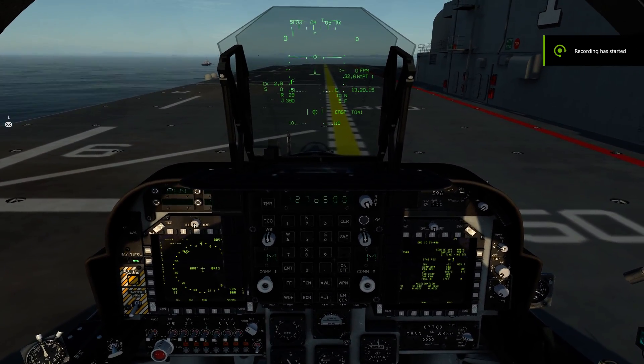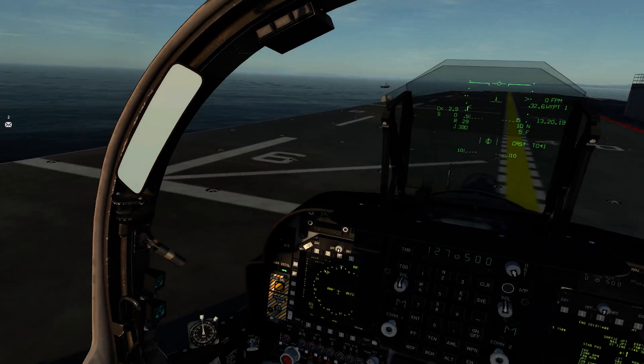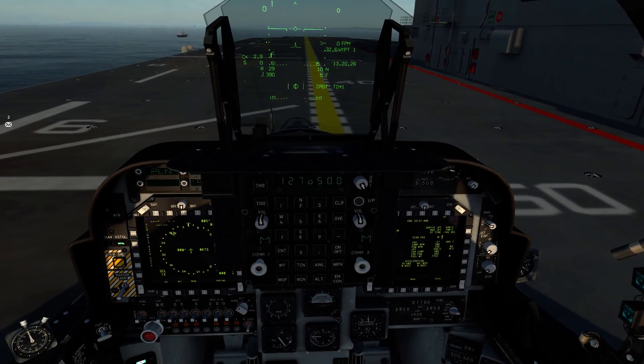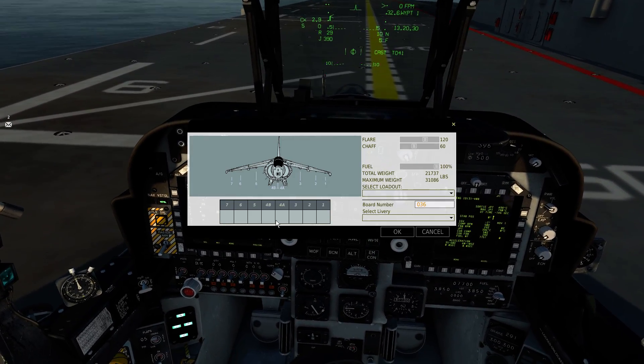Hi guys, welcome to another Flight Sim Fan video. We're here in the AV-8B Harrier by Razzbam on the deck of the Tarawa. Today I thought I'd make a little video because I got a lot of questions on how to slew the TGP, how to slew the DMT, and how to slew the Maverick camera. So we'll quickly load up with the TGP and Mavericks.